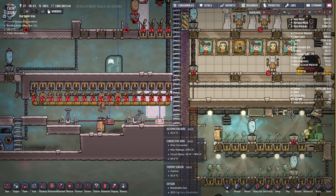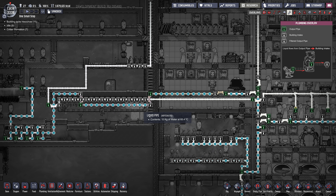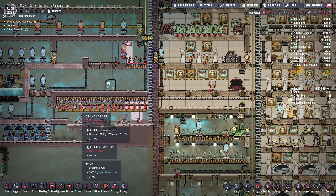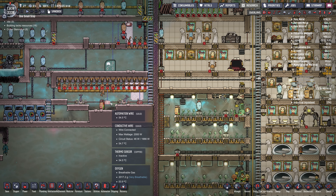It's all abyssalite pipes so the temperature doesn't leak out. The waste water from the sinks and toilets flows back and feeds our pinch pepper nut. Right now they don't have water, but every time they flush the toilet, these get watered.